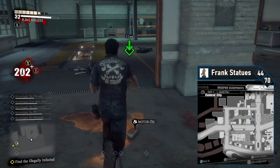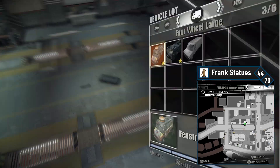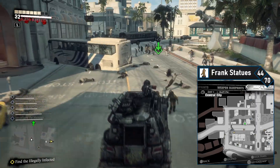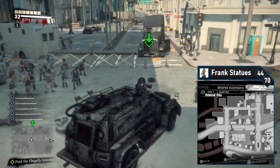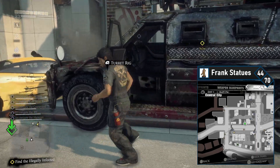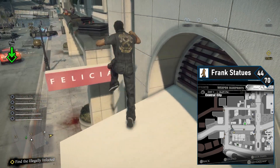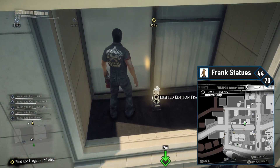The 44th Frank statue requires some setup. Head south to the Rancho Rama on the east side — you'll want a tall vehicle, and the turret rig is ideal. Drive forward out of the Rancho Rama until you hit a barricade, fit the turret rig through the gap on the right side, then drive forward until you're under the awning. Exit the turret rig and climb it — use the height of the roof to jump onto the awnings. Head to the left, jumping across the awnings until you reach the Frank statue.